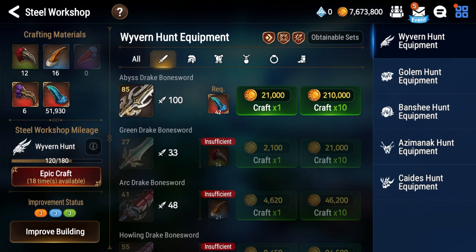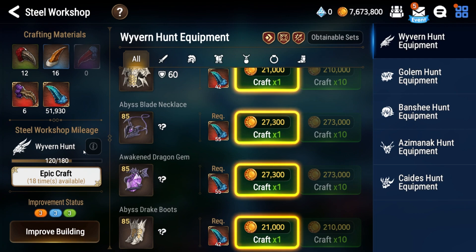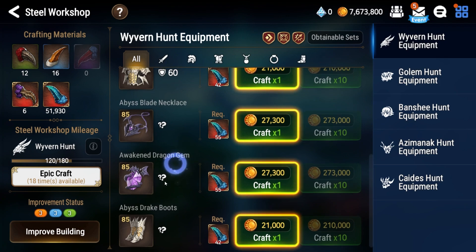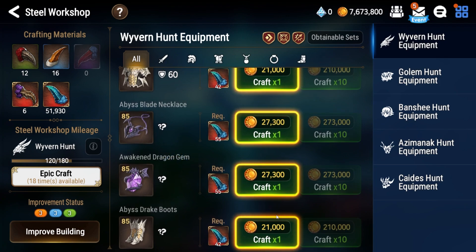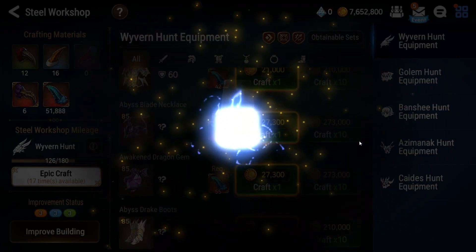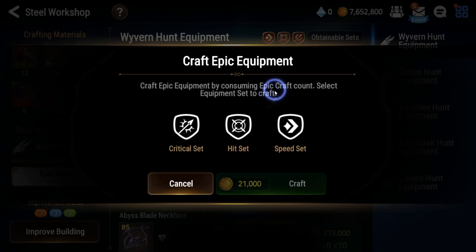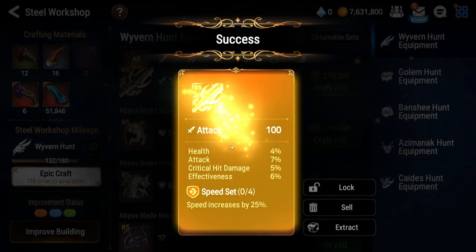Now let's go into the epic craft system — this is pretty new to Epic 7 and I really like it. You click epic craft, and after crafting you can read the chart on how many points you get, then epic craft for a guaranteed epic piece. I'm a bit torn on what the best piece to craft with this is — I'd almost say left side because it's less RNG and you get consistently better gear. But if you really need right side gear, go ahead and craft right side. For sets on Wyvern, crit set and speed set are almost always the go-to, mostly speed. This craft gave me a health percentage set — I see attack or defense percentage and crit damage, so it's a decent bruiser piece, but not speed on boots, which matters 99% of the time.